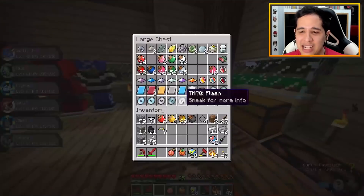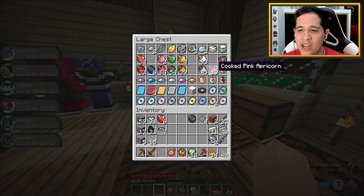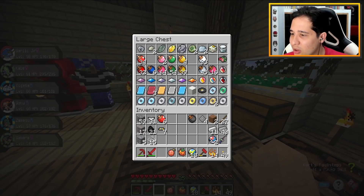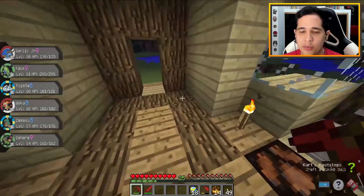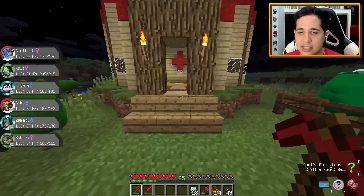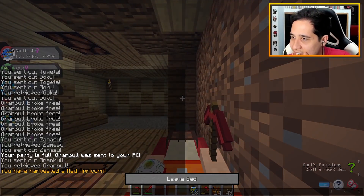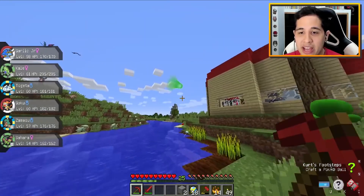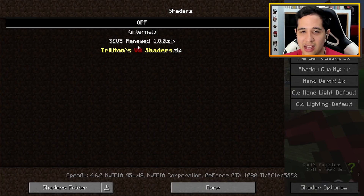Why do I have so many yellow Apricorns, dude? It's always the ones you don't need that you get - that's just life in general. Look at how many pink ones we got - who wants freaking Love Balls? So I guess we're gonna have to go back down in the mine. Oh my god - wait, didn't I have a mine nearby to the house? Oh my god, there it is! Wait, this is how we can test it right now.